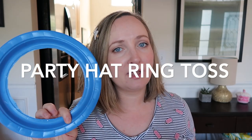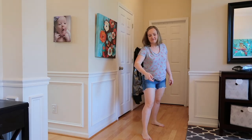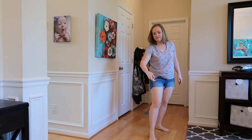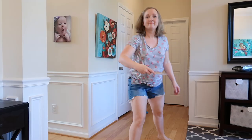For this first game, you are going to need some birthday party hats and some paper plates. Go ahead and cut the inside of your paper plates out to create rings. This is a ring toss. Set your paper hats down on the ground and throw your paper plate rings and see if you can ring the hats. It's as simple as that.